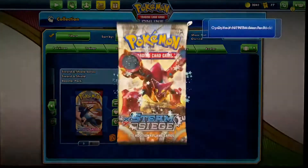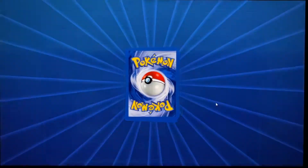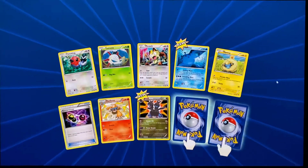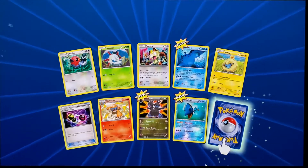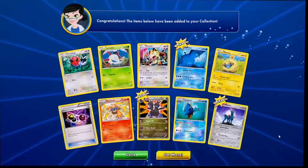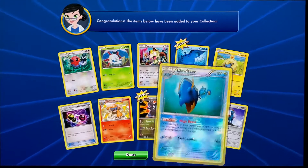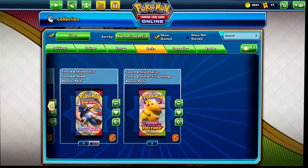Now we're up into the XY, so we'll see what this has to offer. Steam Siege pack. We got Fletchling, Larvesta, Mantine, Xerneas, Krokorok. So we got Krokorok — I think that was new. Cobalion. So we got a rare reverse holo, but nothing too much other than that.